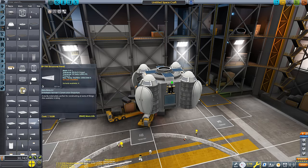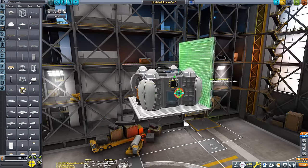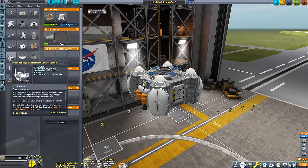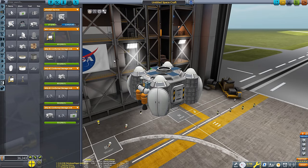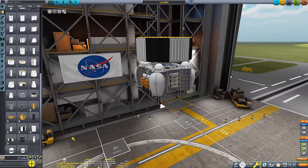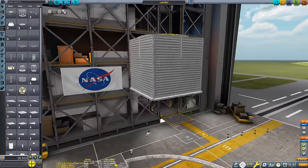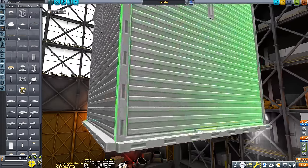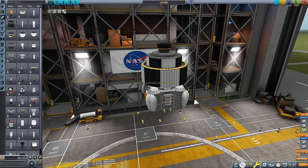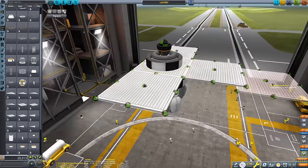I will recreate the MAVEN spacecraft in Kerbal Space Programme — a satellite with engines, communications dish, solar panels, science equipment, all nicely packaged in a 2.3×2.3×2.3 metre box. Actually 2.5 metres in KSP because that's the closest size square panel piece available. And I'll learn a heck of a lot more about Duna's atmosphere — the in-game version of Mars — than NASA ever could with their, quite frankly, pathetic MAVEN spacecraft.